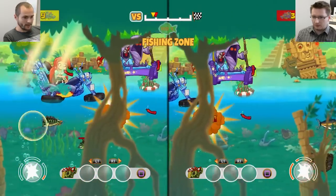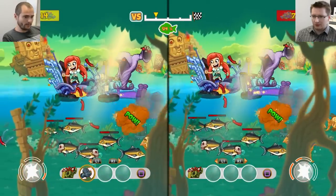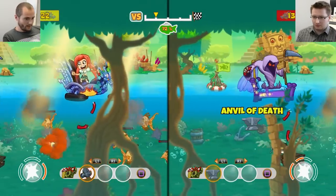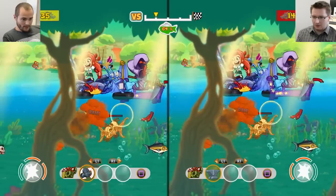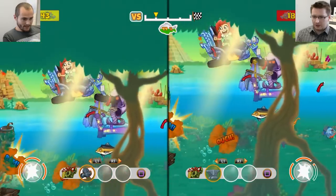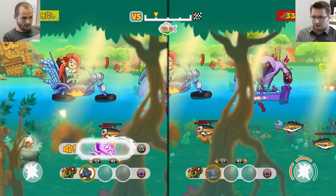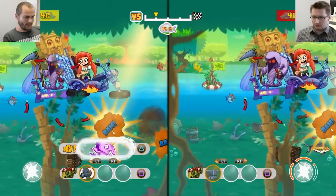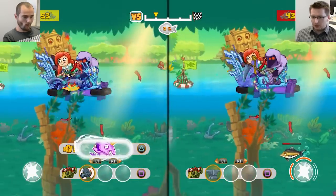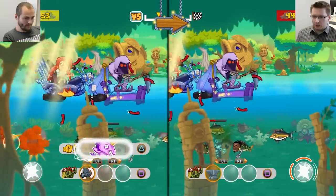As you can see, we've reached a fishing zone, which is one of the zones in this map. The goal is the same as in single player — you have to fish as many fish as you can. Regarding the power-ups, you may also have noticed there are some crates in the water, and in those crates you can find power-ups.